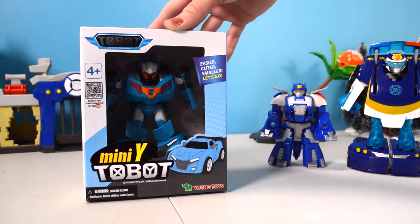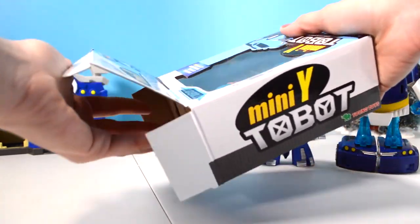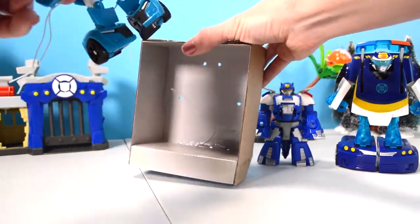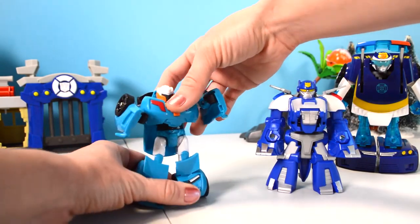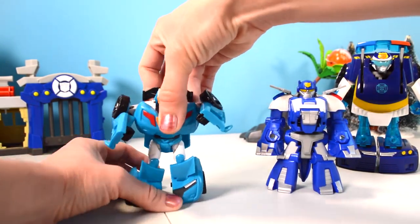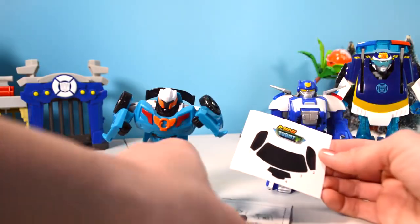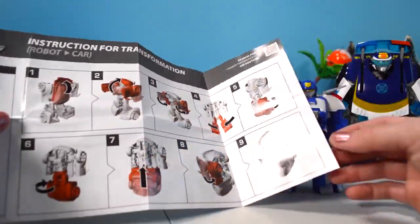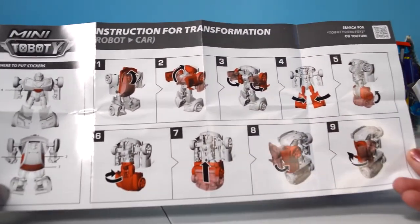Let's open up our Mini Y ToeBot and see what the difference is between this and the Transformers. Here's the Mini Y - is it easy to transform? Doesn't look that easy. Looks like a regular bot. Not that easy to do transformation. You do get instructions and stickers you can place additionally. There are definitely some extra steps here, and here's the diagram of where the stickers go. Oh my goodness, it takes nine steps to transform.